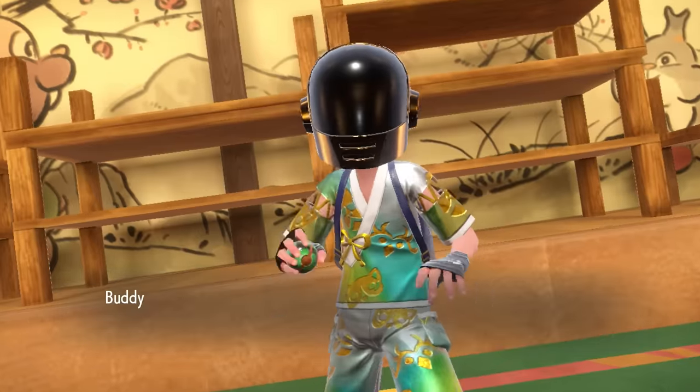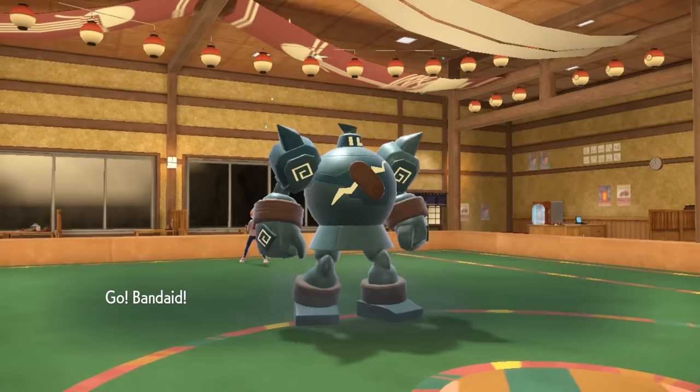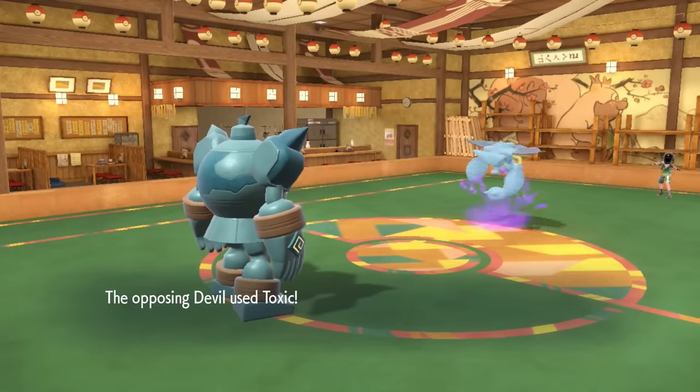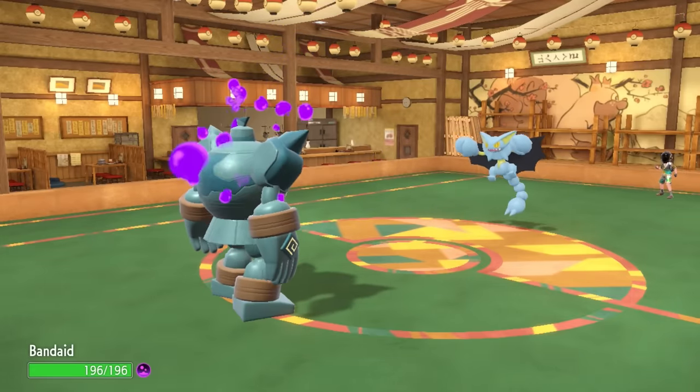My opponent leads off with Gliscor — this thing is named Devil because that's what it is, literally the Devil. I decide to lead with Golurk, who is about to ruin this man's entire career. One of my favorite things to do is go for Trick on turn one against Gliscor, before it can activate its Toxic Orb.